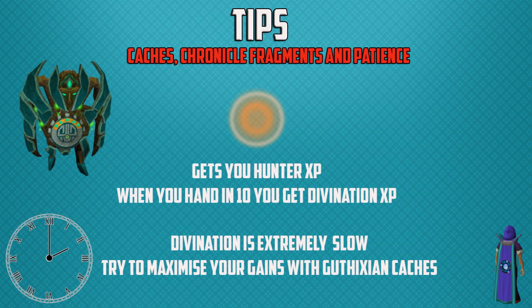Before I get into the method I have a few tips. I recommend you click on the chronicle fragments that fly around when you're training divination. They give you hunter experience, and when you hand in 10 at the NPC in Draynor you get divination experience. Divination is extremely slow as we all know, so try to maximise your experience gains with Guthixian caches. I have a YouTube guide on these and I will link it in the cards section of the video.